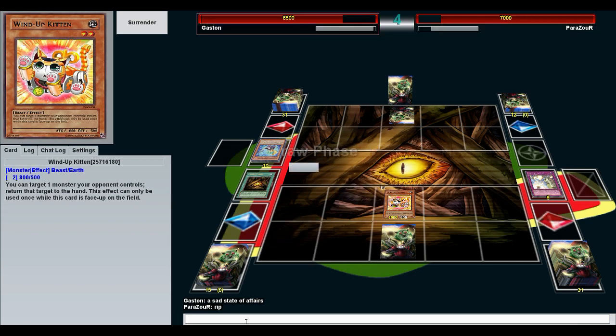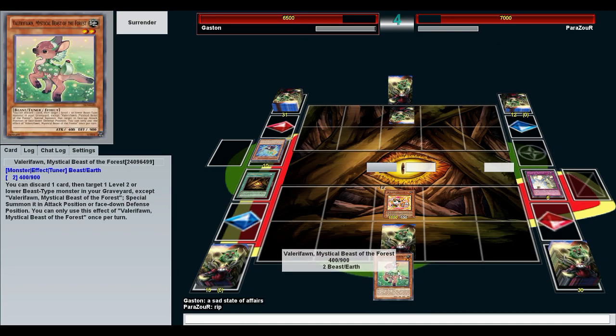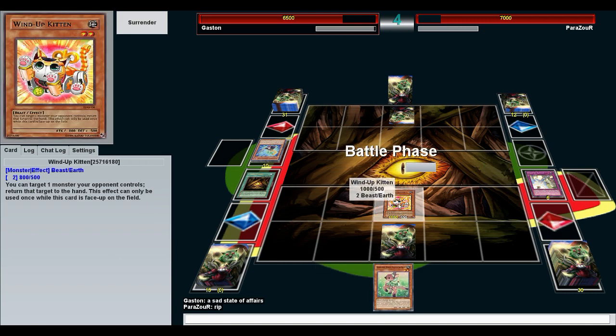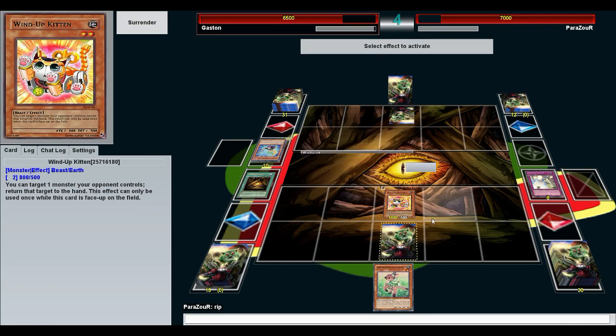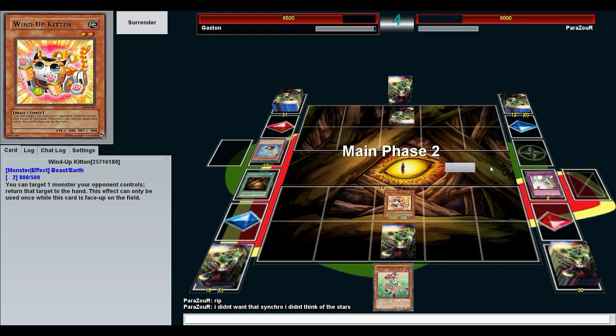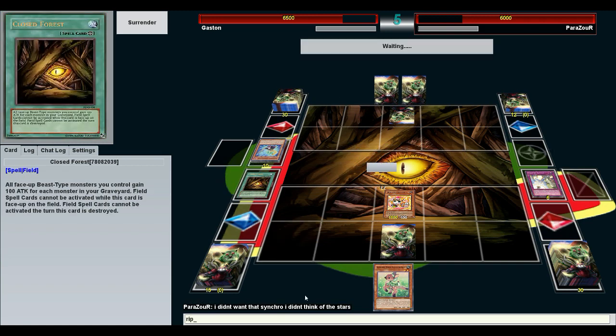I think I'm just gonna save this and use it for something else — attack for a thousand for now. I didn't want that synchro, I didn't think of the stars. Rip indeed. Oh, he's got Soul Charge again and he can't OTK himself this time. At the most he'll have a thousand life points left. Still gotta be careful — he can't attack this turn. He can make a big board but I got a kitten, I got a kitty cat.